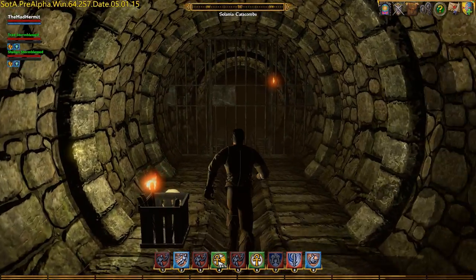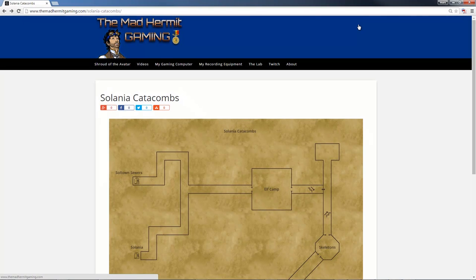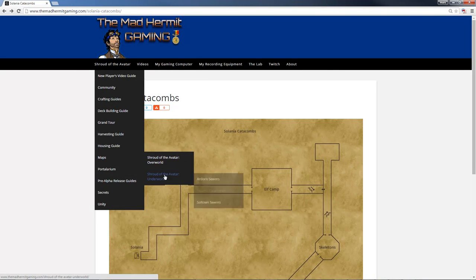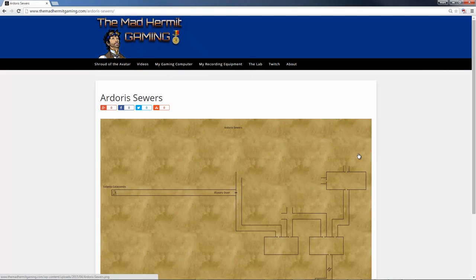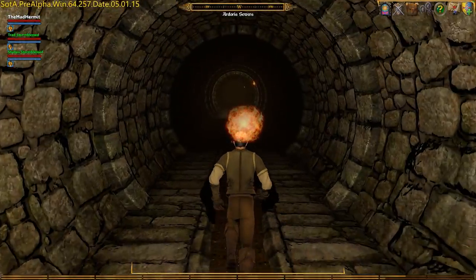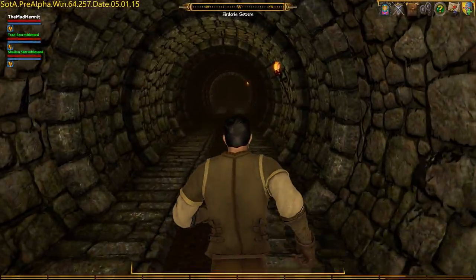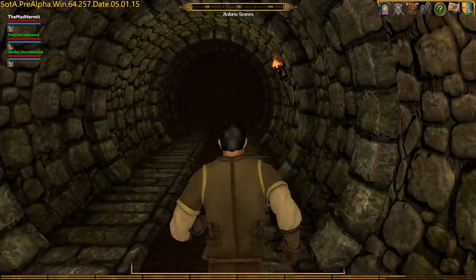You'll approach the gate that leads to the Arterus Sewers. Head over to Shroud of the Avatar, Maps, Underworld, Arterus Sewers — click the image to expand it. We're going to come in through the entrance of the Solania Catacombs and head to the right. We're going to go through something called an illusory door, which is a concealed door. This is the first time I've encountered one — I kind of knew of its existence, but they are so hard to find. We're running down that long tunnel on our way to that illusory door.